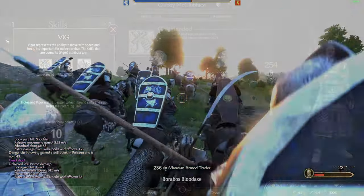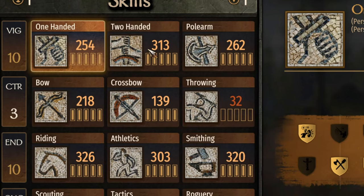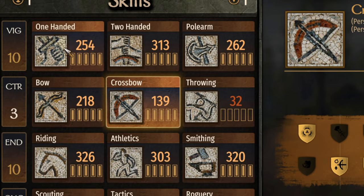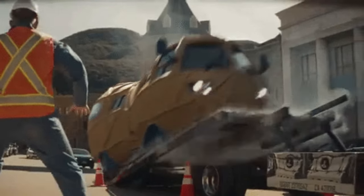I am playing on a character who has max vigor and max endurance, and I have all my combat skills maxed out — high athletics, high bow, crossbow, one hand, two hand, pole arm — so I'm just good with everything. But yeah, this thing is super nuts.